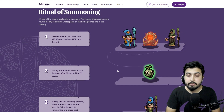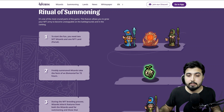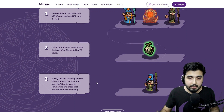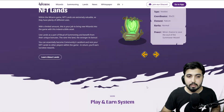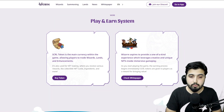The summoning mechanism — its full name is the Ritual of Summoning — is how we summon a new wizard character. What we need is two wizards and one NFT land, which acts as a portal. When you perform the Ritual of Summoning, it takes 72 hours to first form an elemental, and afterwards it forms a new character with attributes from both wizards used during the summoning. That's how a new wizard is minted, and this is where the characters and NFT lands come into use.